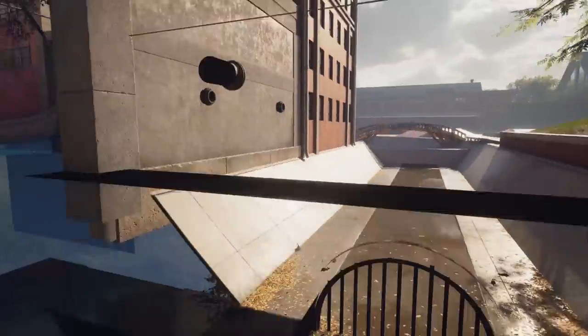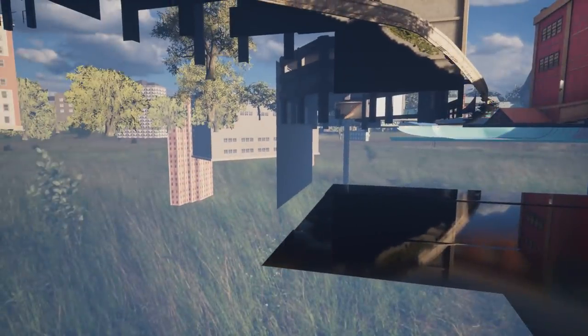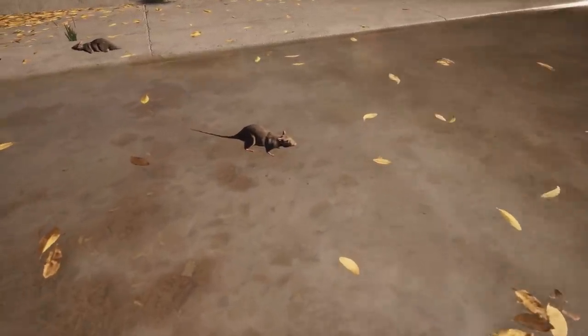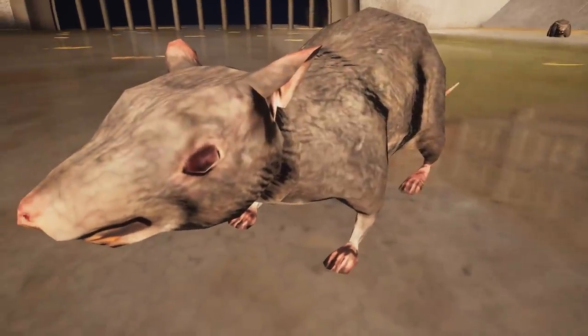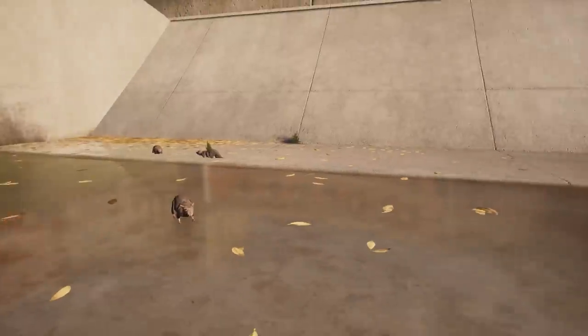Let's talk about various critters. All over Tony Hawk's Pro Skater 1 Plus 2, there are various animals and they're all really small. Since you're usually running around on a skateboard, I wanted to stop and show you what these guys look like up close. Starting with the rat — pretty hideous looking, but I guess that makes sense.